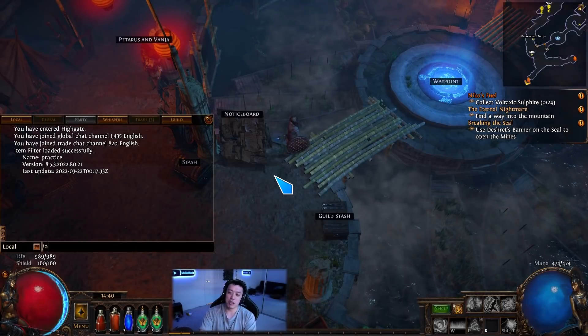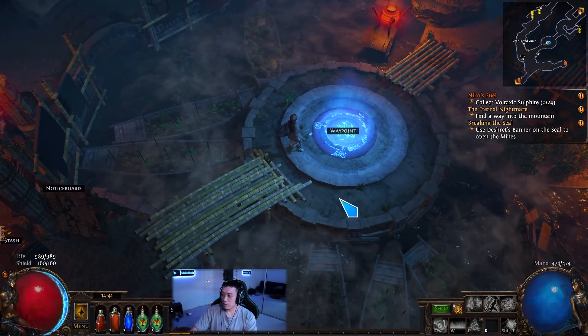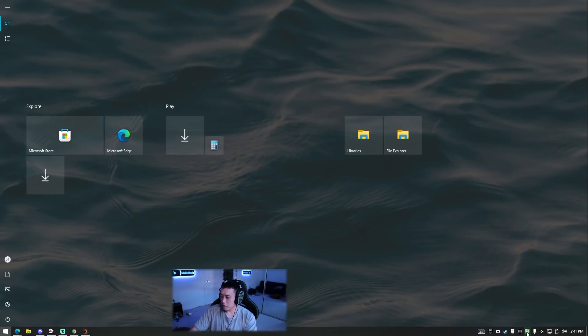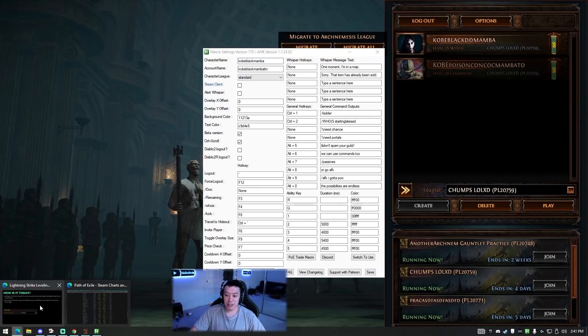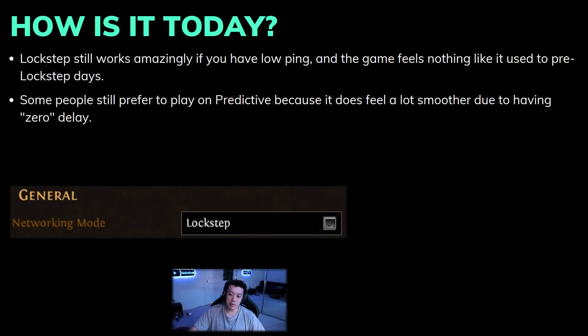Back in the day there was a certain skill to using an oos macro. You can see here in the auto hotkey logout script — there's the command slash oos, which forces you to re-sync with the server. There was almost a skill in knowing when to press it — you could kind of guess 'my character probably needs to re-sync' if you were cycloning or rolling blades around a corner.